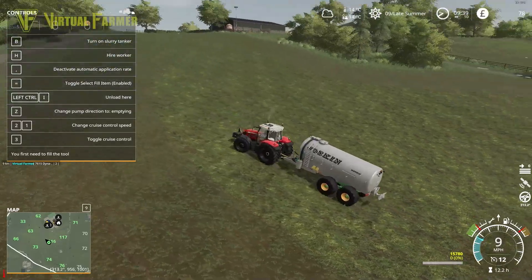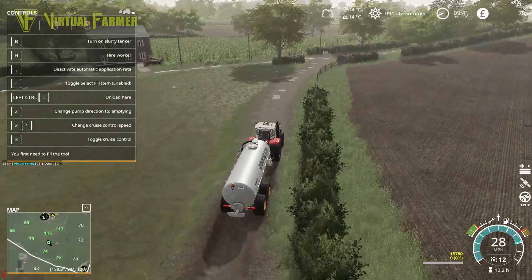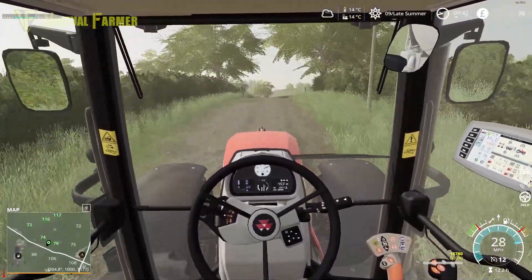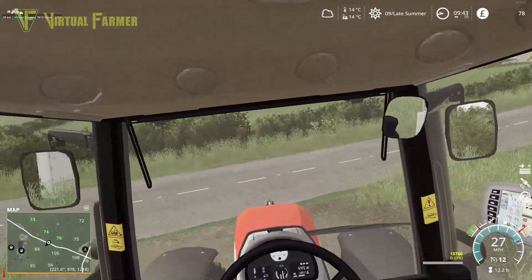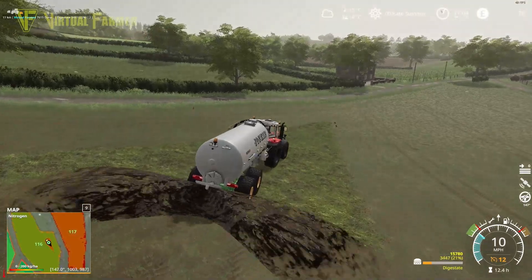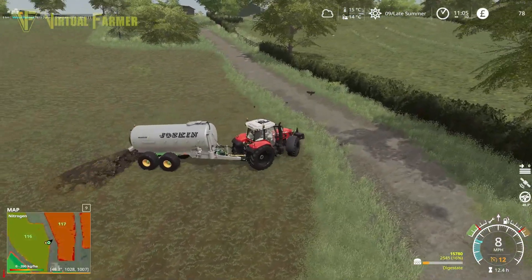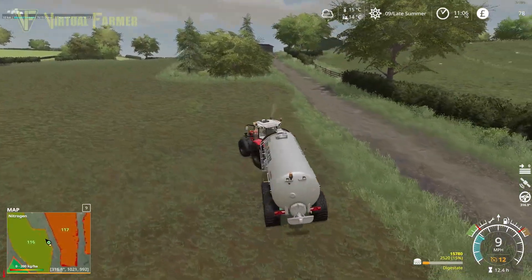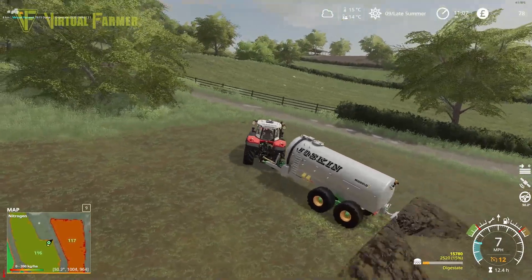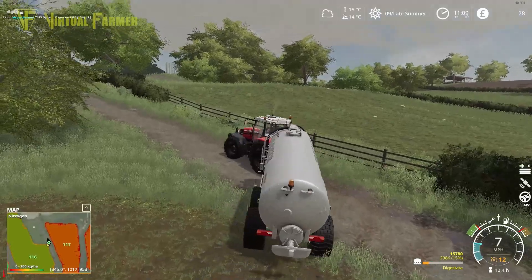That's slightly concerning because I don't know how much digestate we actually have at our BGA. It's going to take a couple of runs to get this field done. There we are - run out. Can we get all three of these fields done? We know we'll end up with more digestate next time. But I'm a little concerned - of the 147,000 liters from our first sell of silage, this is only our second load brought back. Actually we have covered the field though, which is very good news. This is our largest field at 116 hectares. Less than 30,000 liters of digestate has done one field.